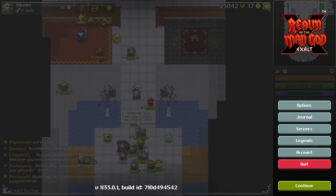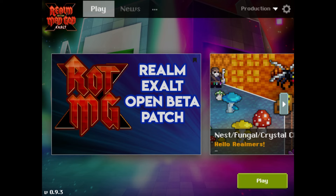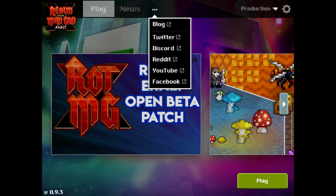As a quality of life update, social media links have been added to the launcher as a drop-down tab. This shows their blog, Twitter, Discord, Reddit, YouTube, and Facebook.